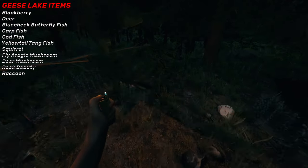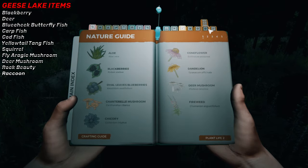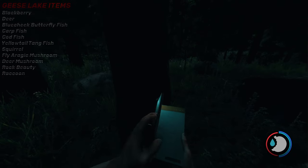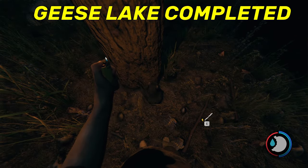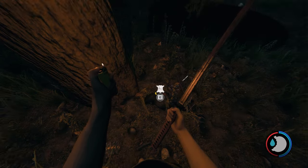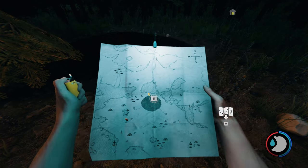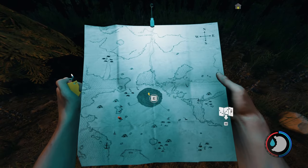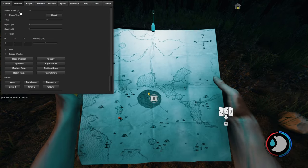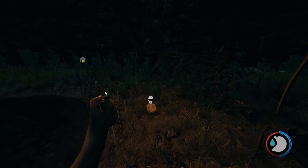There's a raccoon right there — did I get it? I got it: raccoon. Apparently raccoons only come out at night, so keep that in mind when hunting raccoons. I found it right here on the map near this very tiny pond. I had to set the environment back to normal and come out at night time — nothing was happening during the day.